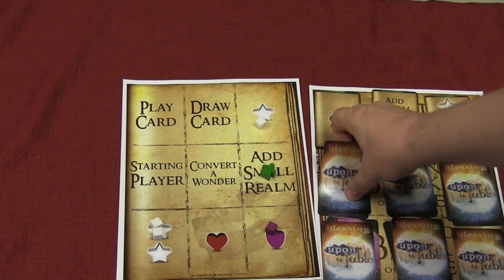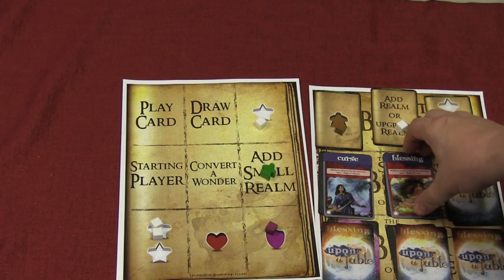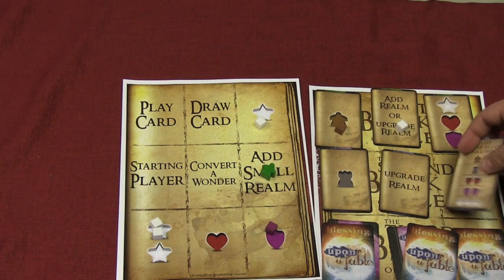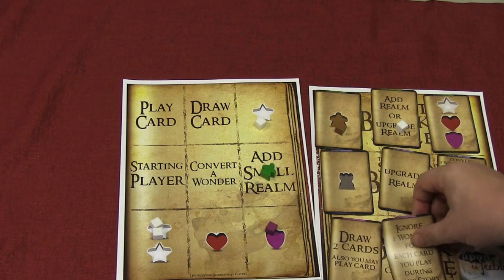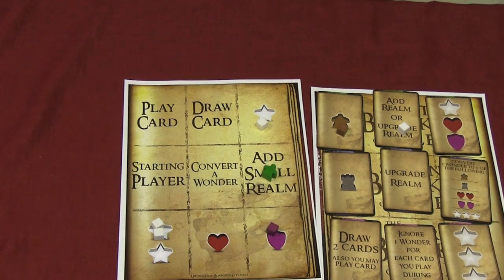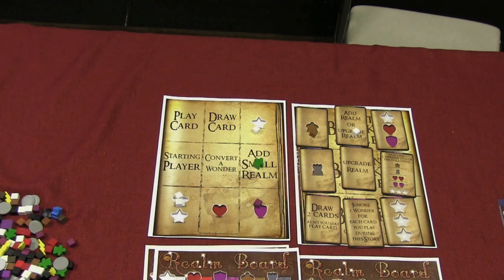The last six spaces will either have a curse or a blessing. The curse will usually hurt all the players, and the blessing will usually help a player who might not be doing as well as everybody else. You resolve that first before turning over the new space. You can see here you get castles, another place to upgrade your realm, change a wonder to one of the following groups, draw two cards and play a card, ignore a wonder for each card you play, and three magic. There are a lot of different options. This board is only for the three to four player game; there are twelve spaces on the five to six player game.